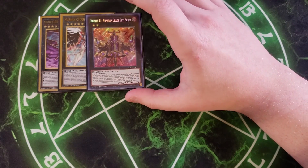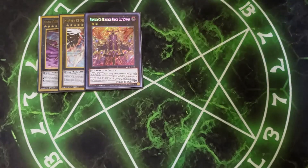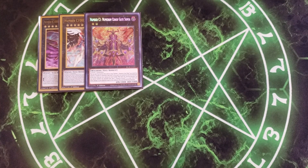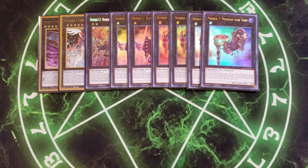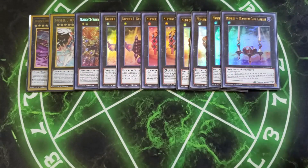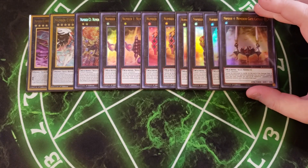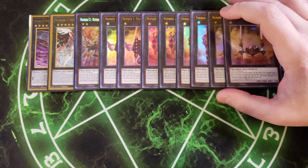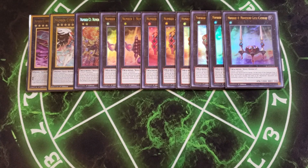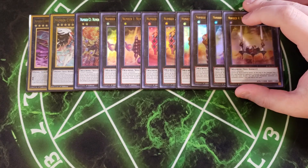We then play a single copy of Number C1 Numeron Chaos Gate Sonya. You pop this card with Exiled Force or Archfiend Eccentric, but it banishes all monsters on the field when summoned. When it returns during the next standby phase, your opponent takes damage equal to the number of Xyz monsters currently banished, usually 3,000. We also play two copies each of Numbers 1, 2, 3, and 4. All four Gates do the same thing — they cannot be destroyed by battle, and at the end of the damage step if this card battled an opponent's monster, you can detach a material and double the attack of all Numeron monsters you control until end of turn, doubling all the way from 1,000 up to 8,000 for a potential OTK.